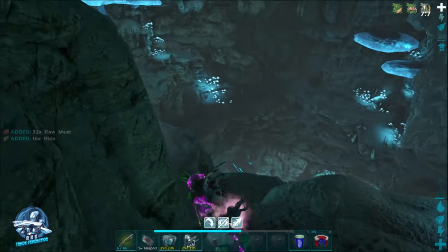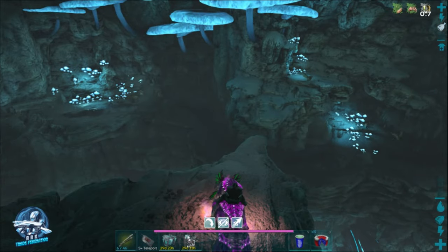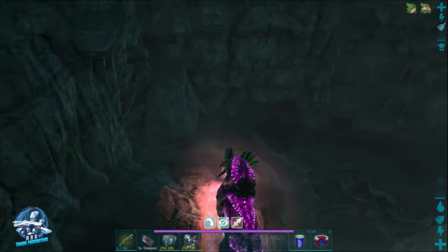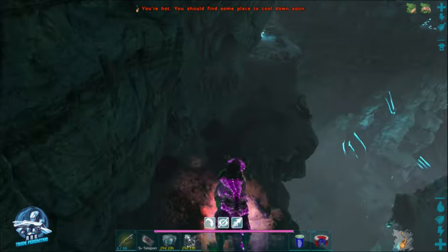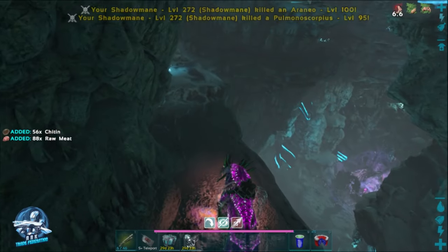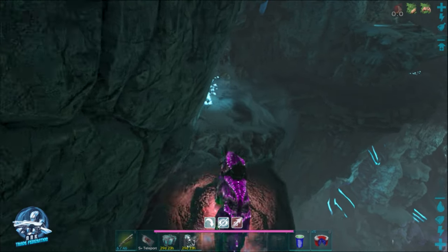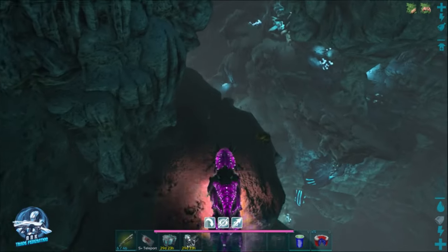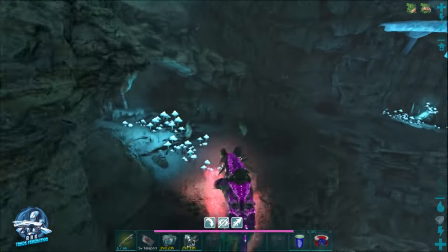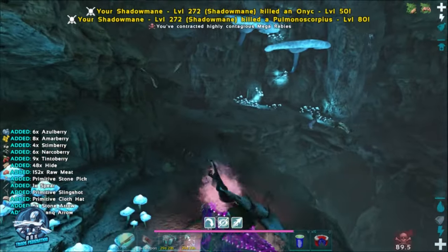The Shadow Mane is a great dino because it's a jack of all trades — it does so many different things really well. We're going to avoid that land bridge and hang to the left. Normally you'll find spiders waiting for you in this cave, and there are some right here. The Shadow Mane's special attack takes them down nicely. You've also got dung beetles in here you can tame. Another reason I take the Shadow Mane is that it takes lesser fall damage, so it's easier to deal with the drops.